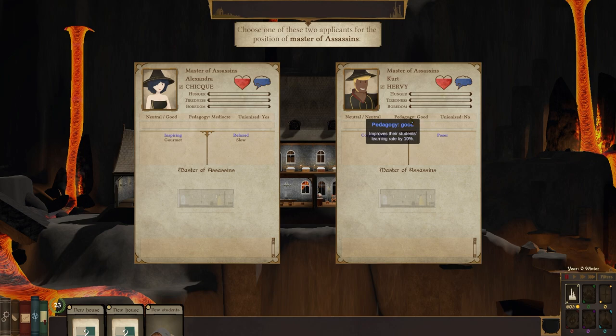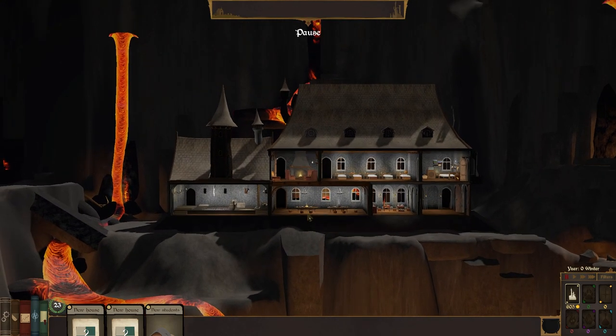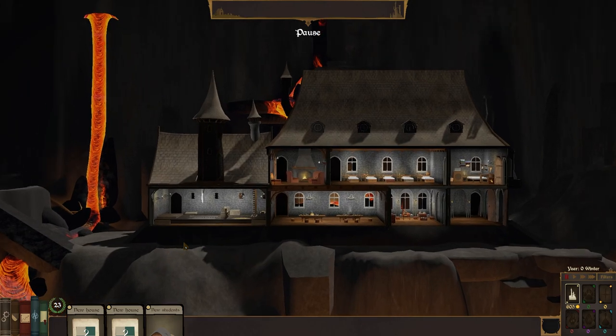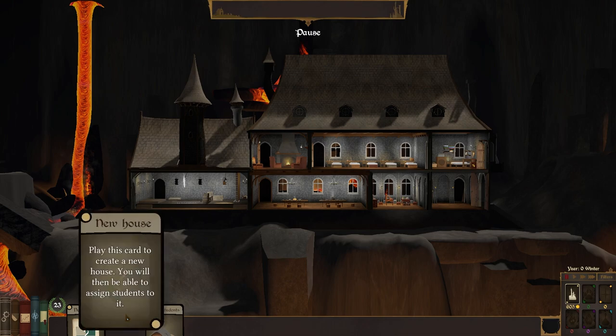I think we're going to go with him because pedagogy is better. Okay, we're going with Kurt Hervey. What's their second name? It is Nadidas. Our master assassin is in attendance. The non-union assassin — 47. I will leave you to prepare, headmaster.